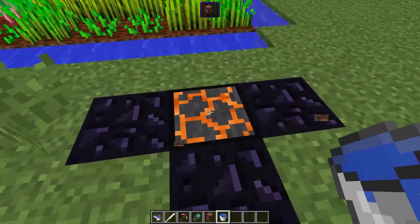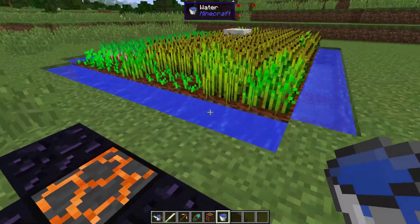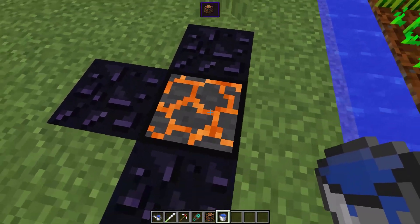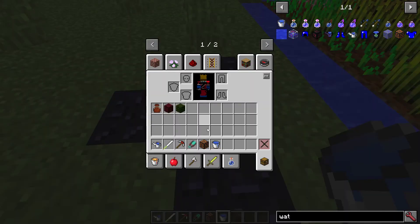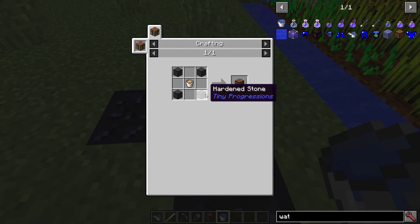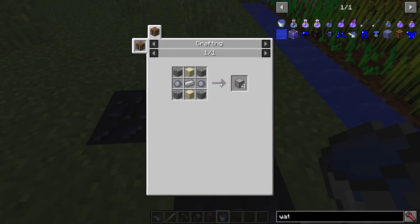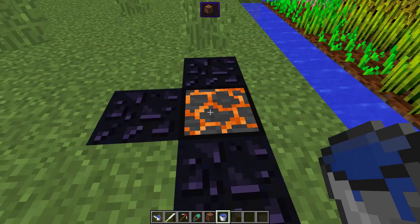So if you want to make obsidian quickly near your base, that lava source block is really easy to craft. There's also hardened stone included in the mod — hardened stone is made using unhardened stone, which is crafted from cobblestone, sand, iron, and clay. It's not that great in terms of stats but it looks like a pretty cool building block.